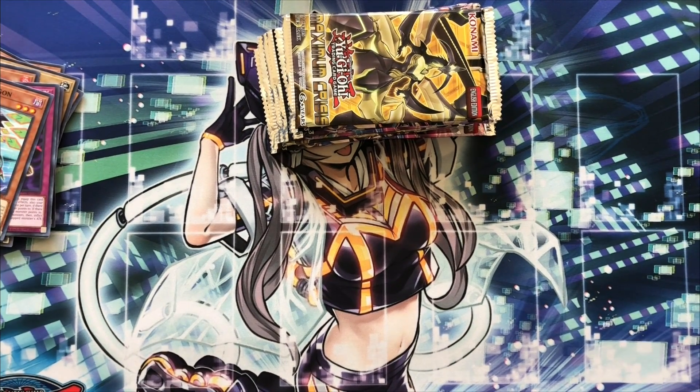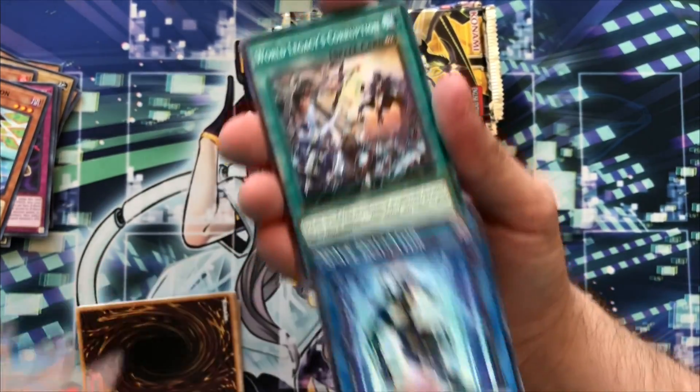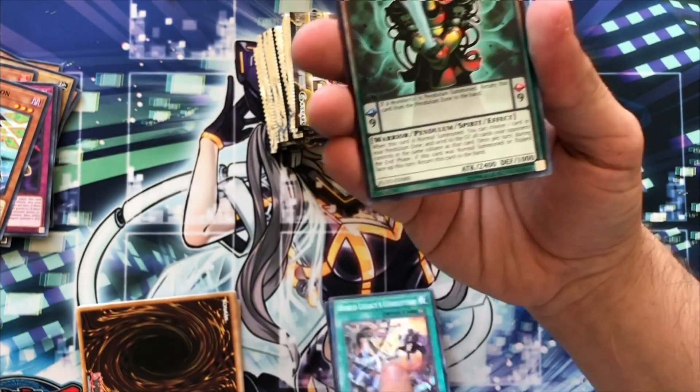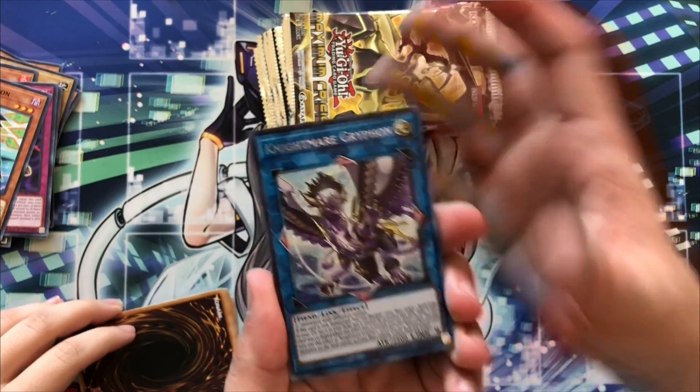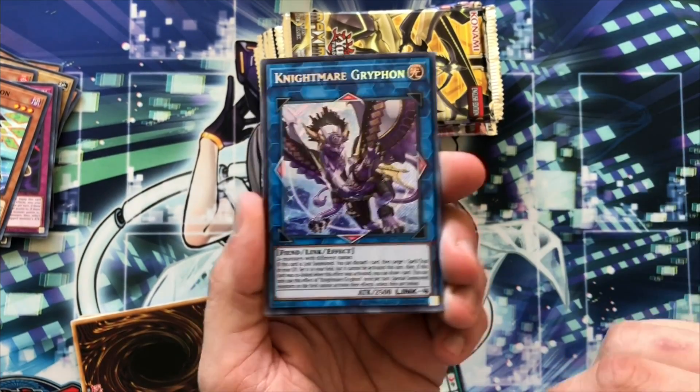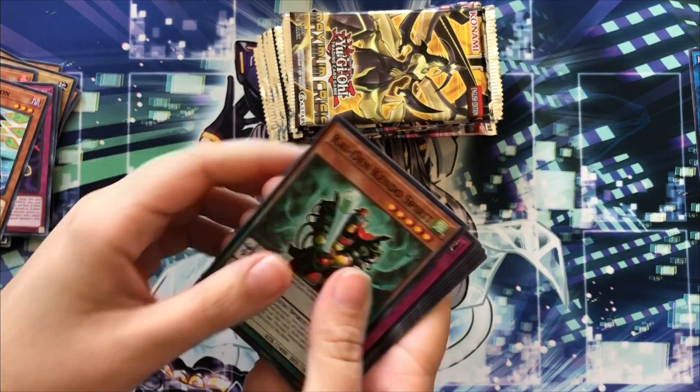This is always a fun game to play. Last one — here we go: Space Insulator, Corruption, and a Spirit. Nightmare Griffin, not really worth anything but I love Griffin. Oh, you got a secret! We'll take it. Now you just need to pull an Imperm, yeah, that'd be nice.